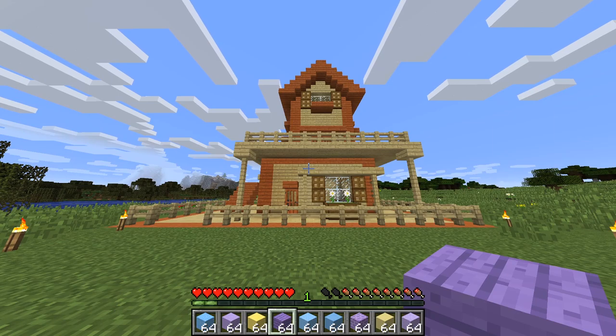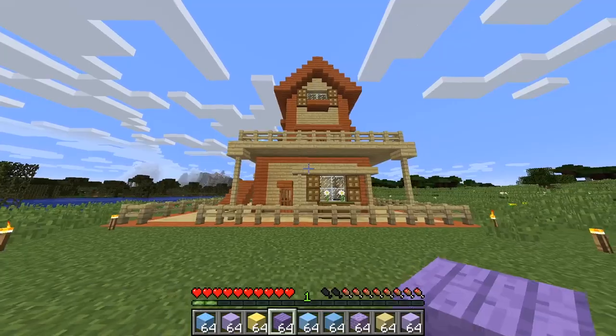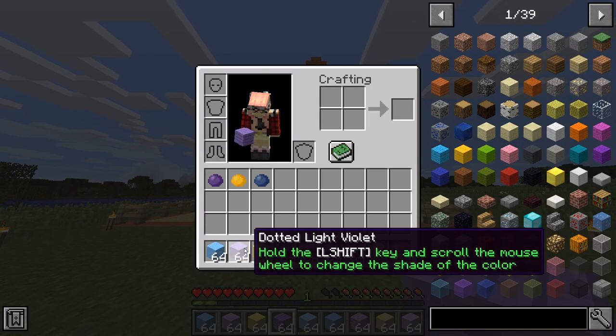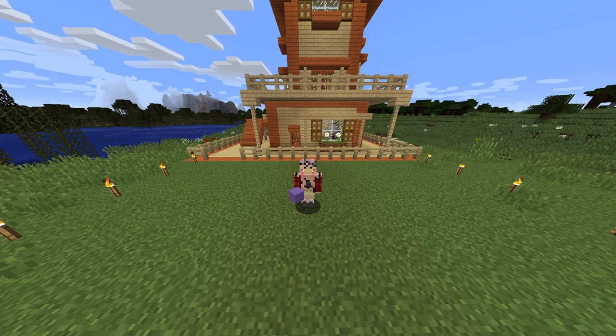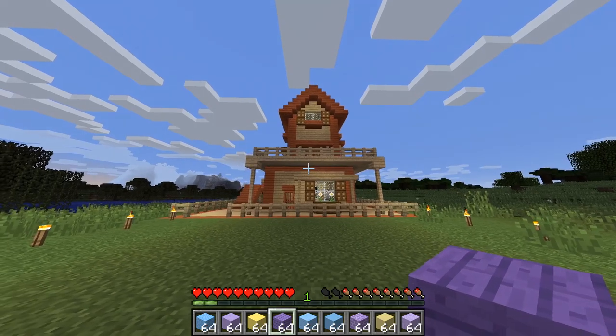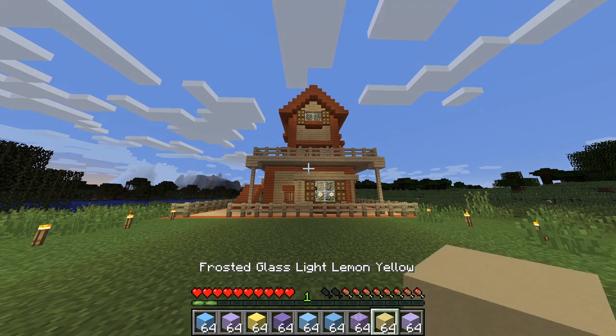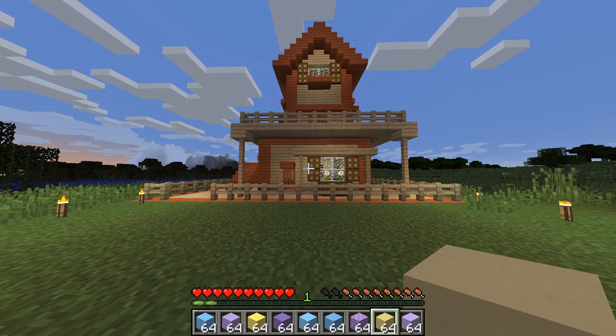I had pre-built this house beforehand to speed up the process, and now we're going to decorate it with the different blocks we have. The only limitation with this mod is that you don't get stairs, slabs, or fences, so you have to be careful with how you're building and fall back on base game versions for those. I'm going to fix up this house with the blocks in my inventory, probably swapping in some quartz stairs and fences to make it look beautiful. I'll be back when it's finished.